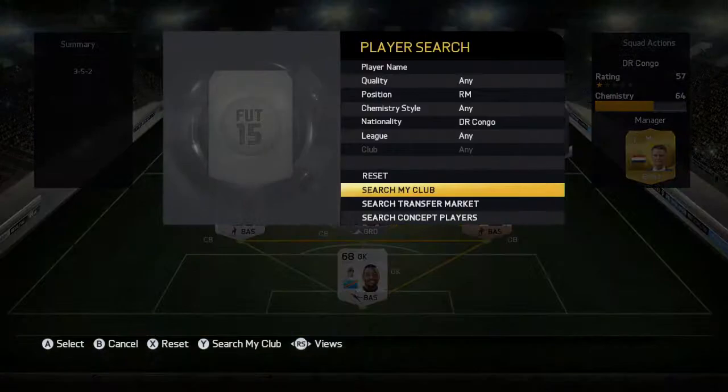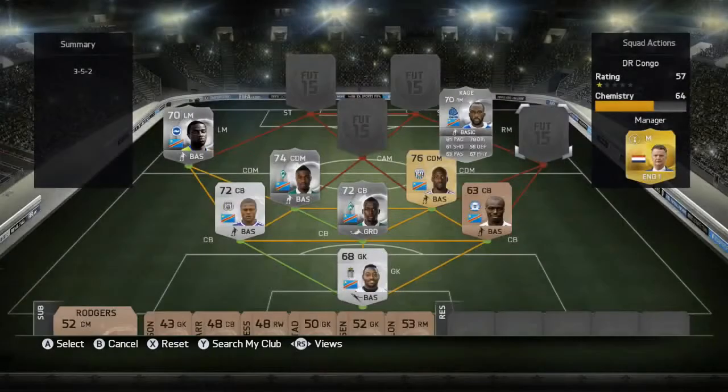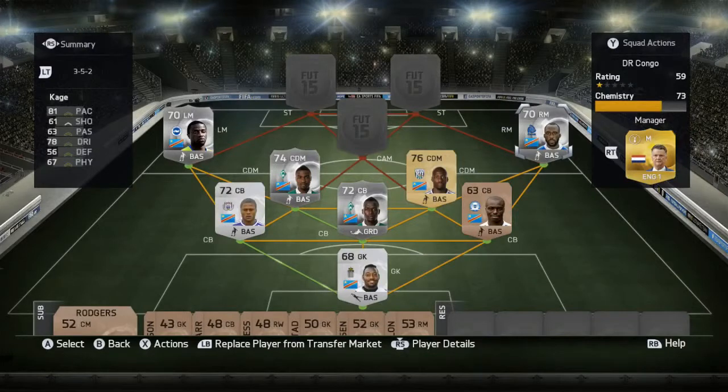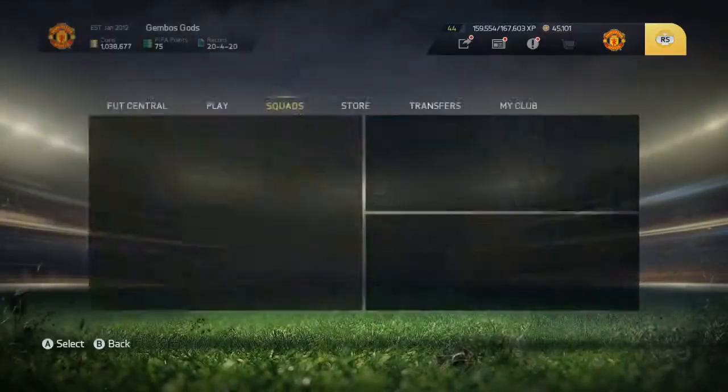On the right mid, we have Cage — Hervé Cage — I think he's the quickest right mid for DR Congo, costing 350 coins. Five foot ten tall, four star weak foot, three star skill moves. No goals but one assist. He has 81 pace, 61 shooting, 63 passing, 78 dribbling, and 67 physical.